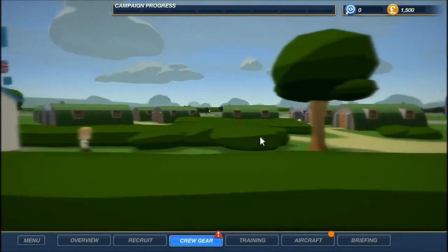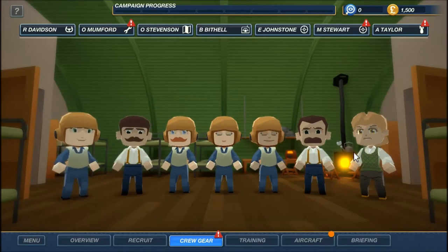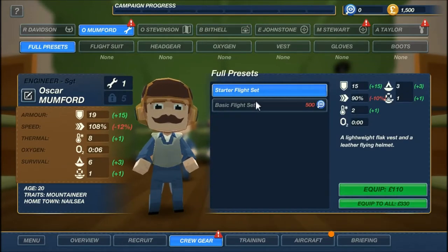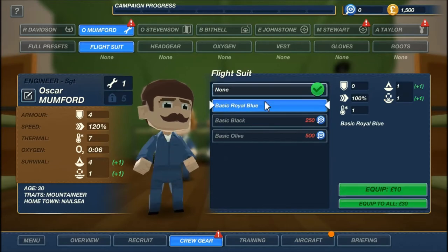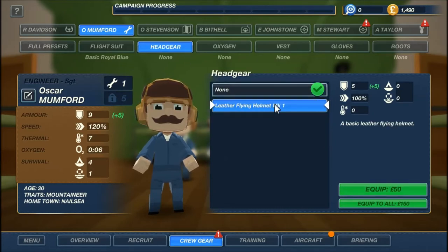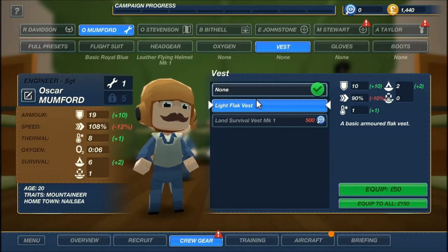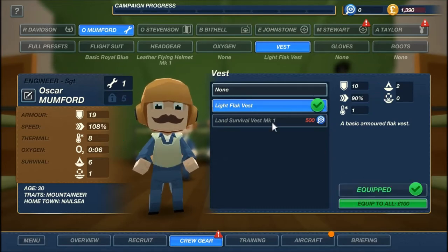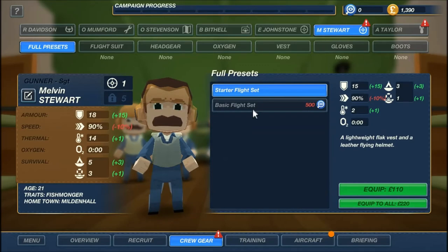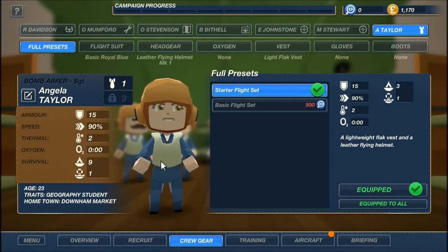Let's go to our gear tab — we can actually outfit these guys. Oh, they're in their civvies, that's not good. Mumford, let's get you a royal blue flight suit, and then 50 for the helmet. We can put him in a flak vest for another 50 — that's 110. The presets aren't any cheaper, just faster. I'll probably use the presets but equip these guys a little differently to suit their roles better.